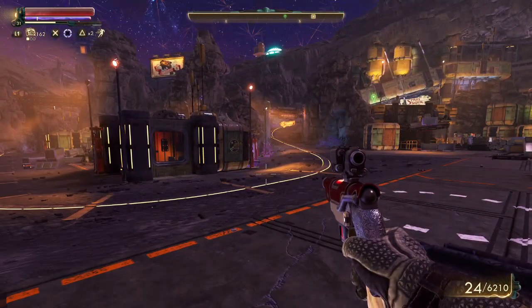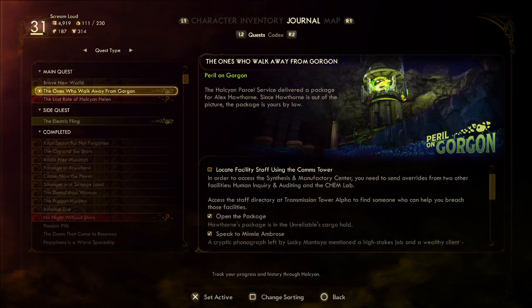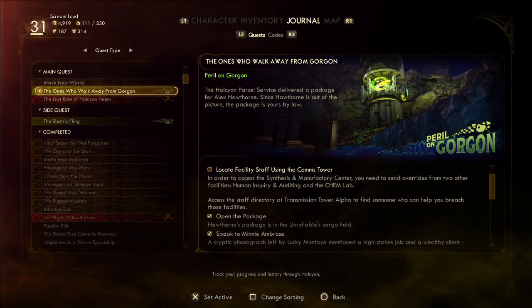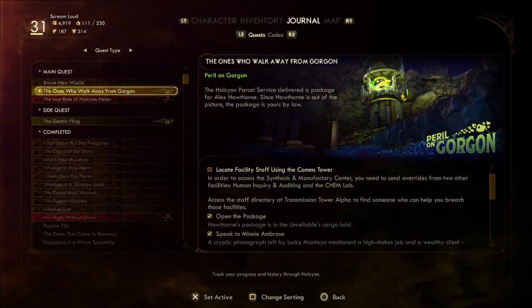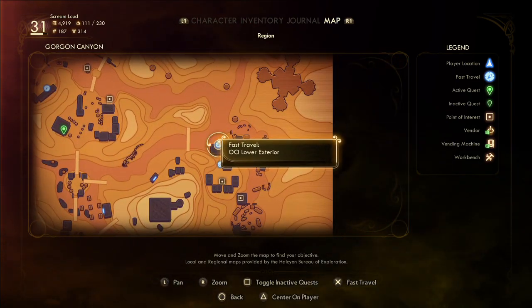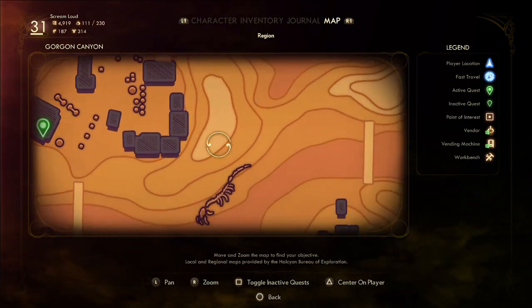Welcome back to Outer Worlds: Peril on Gorgon. Last video we were rummaging through — it was called something pretty crazy, 'The Ones Who Walk Away from Gorgon' — our quest changed again. We were in the lower level of the OCI, and our mission is now to go back over there.